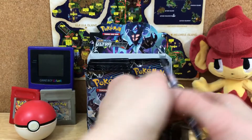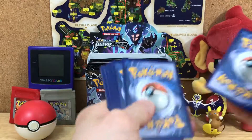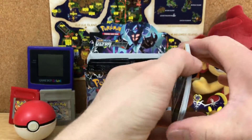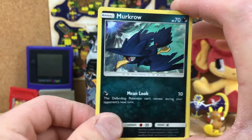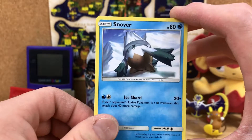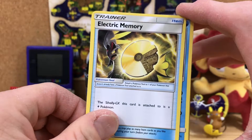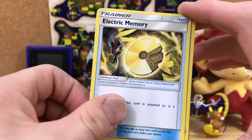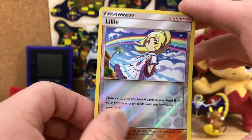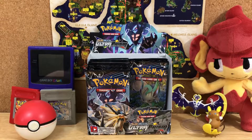Open up this one. We got a Murkrow, a Magnemite, Snover, Glameow, Drifloon, Lightning Energy, Electric Memory — it's weird, Lightning Energy but Electric Memory. Floatzel, Stunktank, Lillie as Reverse. And a Hollow Bastiodon. Got a lot of Hollows in this set.